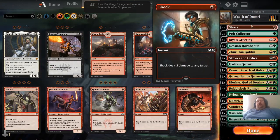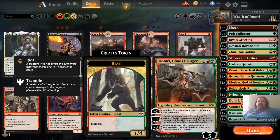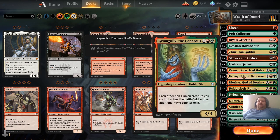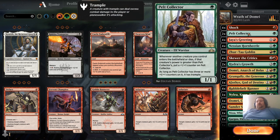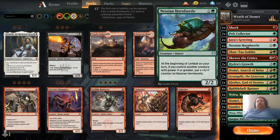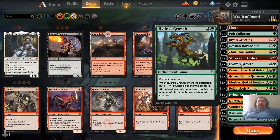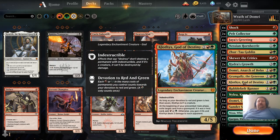I call it the Wrath of Domri deck because it has two Domris in it — Domri Anarchobolus and Domri Chaosbringer. But the main focus of the deck is Grumgully the Generous. Each other non-human creature you control enters the battlefield with an additional plus one plus one counter on it. So we have Pelt Collector, who's an elf warrior. We got Nessian Hornbeetle. Zyrta Goblin. We got Hydra's Growth to double the counters. And of course we have Klothys, God of Destiny.